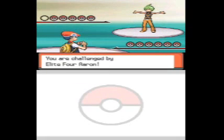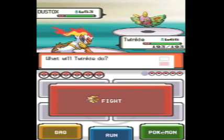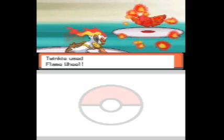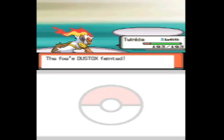He starts off with Dustox, and I sent in my Infernape — well, my Chimchar I guess — and my Infernape just dominates. I forget what Dustox is, he always confused me. I think he's Bug/Poison, so I'm just going to use Flame Wheel to take him out in one hit. With this guy you either want a Fire or Flying type and you should be fine. Rock works too, naturally helpful.